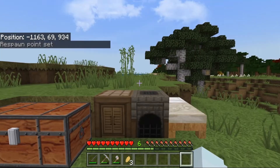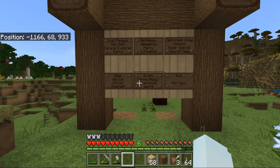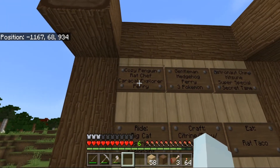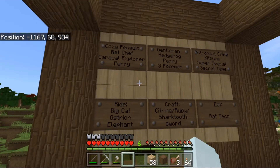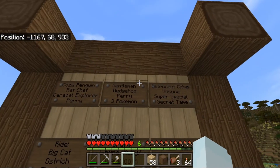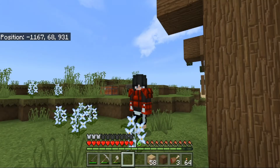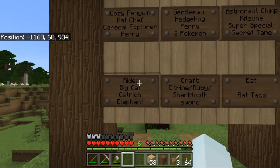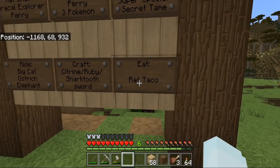Base camp is set up. Priorities — I need some armor. I have made a to-do board. This is all the things that I want to do for this series. The first line are the special, unique, and rare creatures I want to tame: a cozy penguin, a rat chef, a caracal explorer, Perry, a gentleman hedgehog, three Pokemon, an astronaut chimp, a kitsune, and a super special secret tame. Other goals: ride a big cat, an ostrich, and an elephant; craft a citrine, ruby, and shark tooth sword; and of course, eat a rat taco.